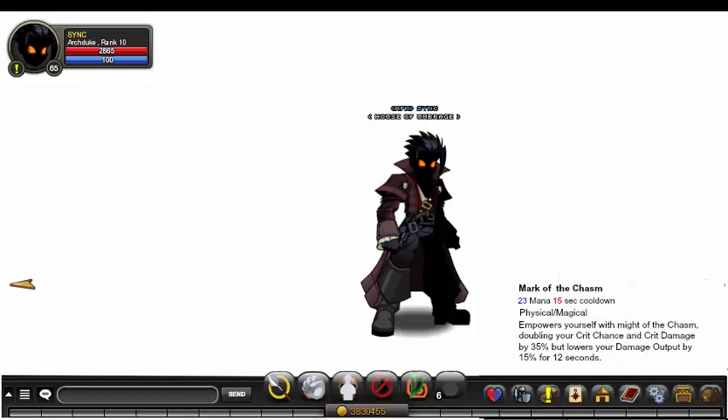The second skill is called Mark of the Chasm. It empowers yourself with the might of the chasm, doubling your crit chance and increasing crit damage by 35%, but lowers your damage output by 15% for 12 seconds. Mana 23, cooldown 15 seconds, physical/magical skill. It's a give-and-take move — to keep the class balanced, the damage output is reduced while crit chance is doubled and crit damage is boosted.